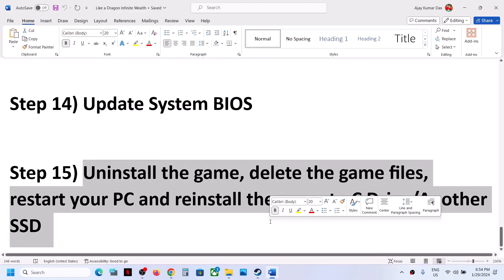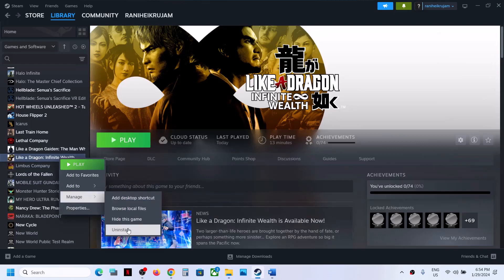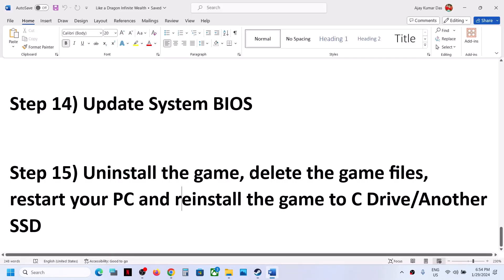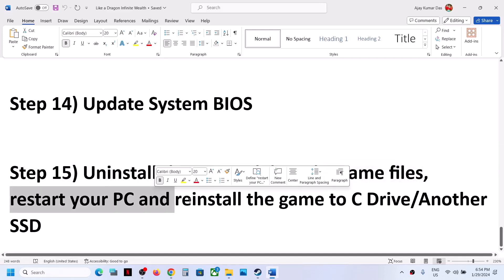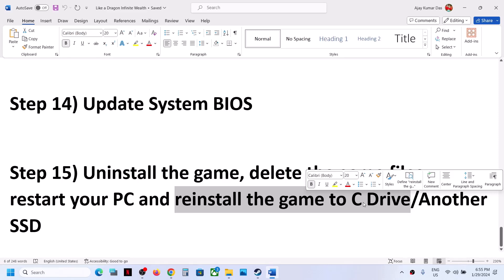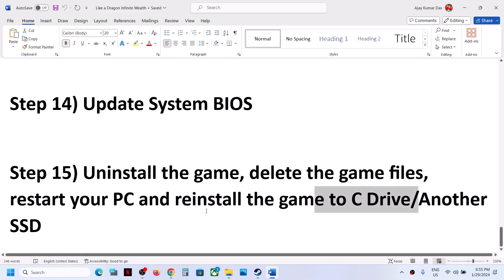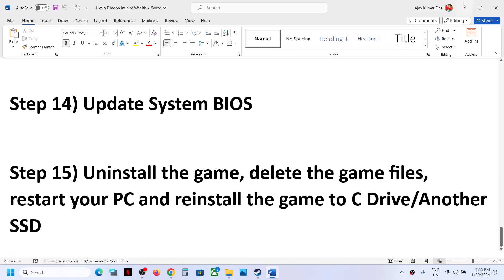The last step is to uninstall and reinstall the game. Right-click the game, select Manage > Uninstall. After uninstalling, go to the game installation folder and delete the game folder. Restart the computer and reinstall the game to your C drive — preferably on an SSD. If the game is already on the C drive, try installing it on another SSD and check. One of the steps shown in this video should help you get the game running on your Windows computer. Thank you for watching — please like this video and subscribe to the channel.